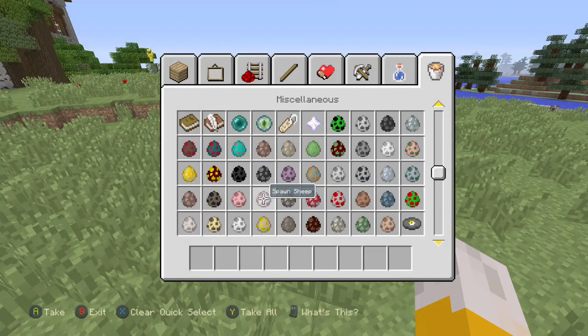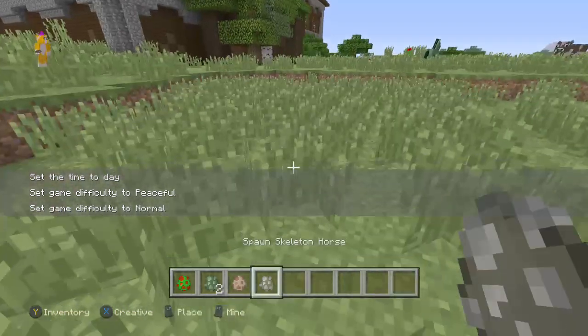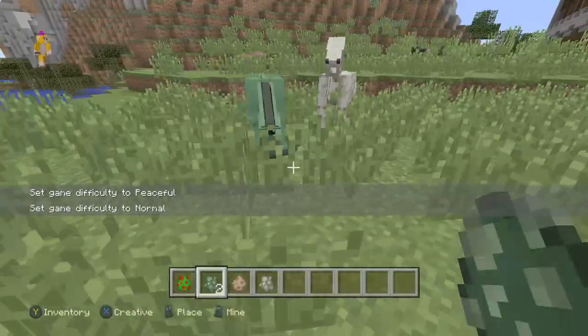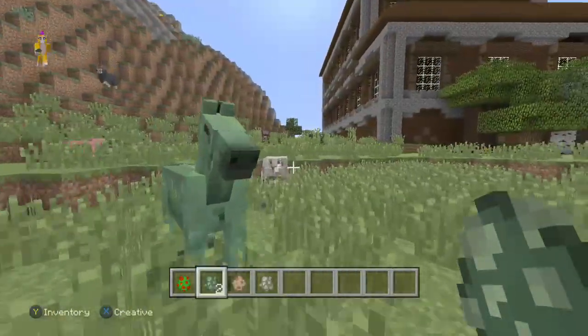I'll show you guys the next mobs. There's also a few more - there's parrots, of course, which I'm going to show you everything about because there's a lot to them. Zombie horses, which you probably saw. Llamas, which I was very happy about. And skeleton horse. You can't tame the skeleton horse and you can't tame the zombie horse, sadly, but they're in the game now. They've been in the game ever since it started, but you couldn't get them in the Xbox edition.